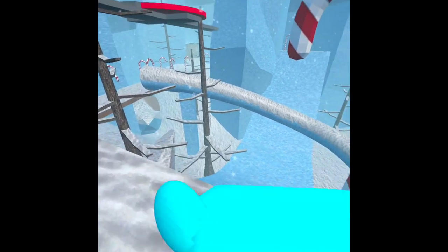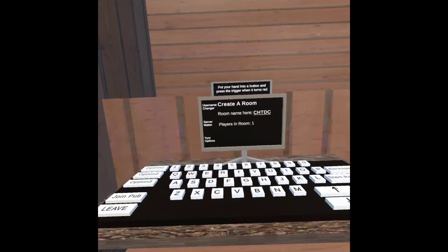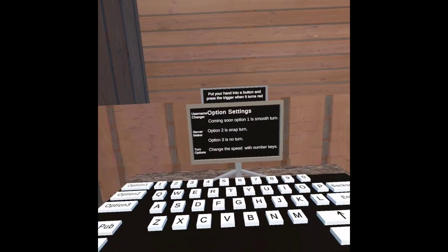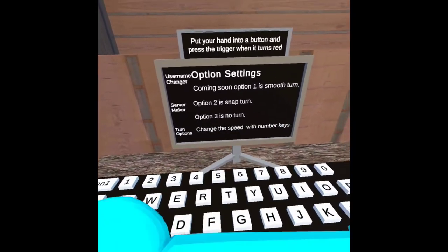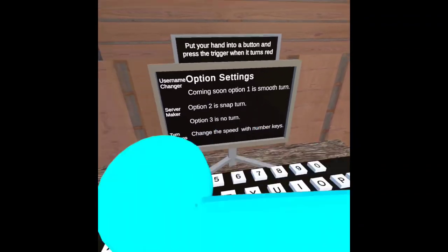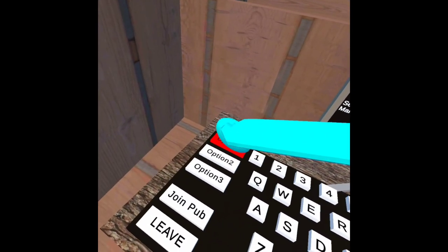First things first, in order to do a glitch, you're going to have to go to the computer. Once you're at the computer, you want to go over to the turn options. You may see 'coming soon.' Option one is smooth turn, option two is snap turn, and option three is no turn, and you can change the speed with the number keys. What you're going to want to do is press option two — that gives you the snap turn — and then press option one.